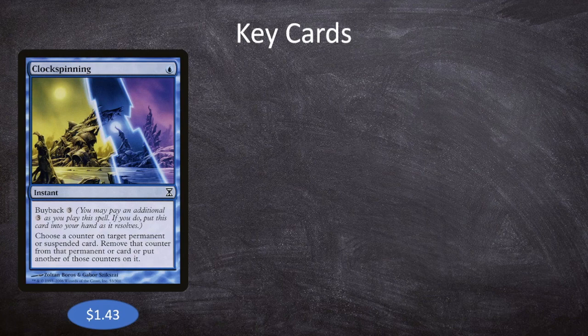This is incredibly important as instant-speed counter manipulation that is only limited by the amount of mana we have — and we can generate a ton of mana in this deck. Clock Spinning is probably the MVP of the deck if I had to pick one card.